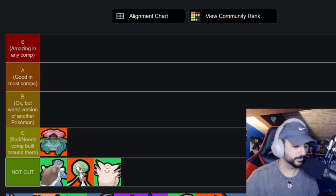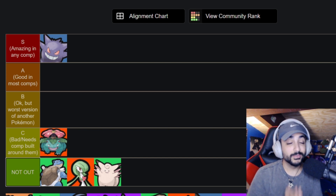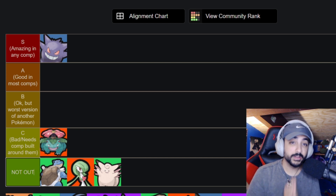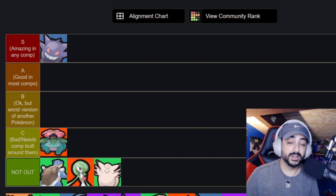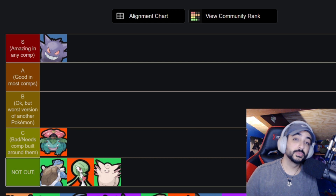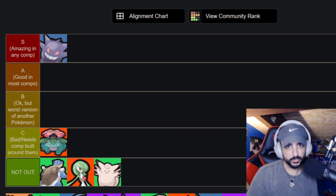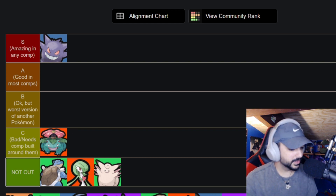Gengar in solo queue shouldn't surprise anyone — he's S tier. The strongest speedster you can pick. His null potential is out of control; he can absolutely demolish games by himself, a straight-up 1v9 monster. If you're playing by yourself and can get jungle, just pick Gengar. His Sludge Bomb Hex combo lets you repeatedly use Hex until the poison wears off and one-shot an entire team.